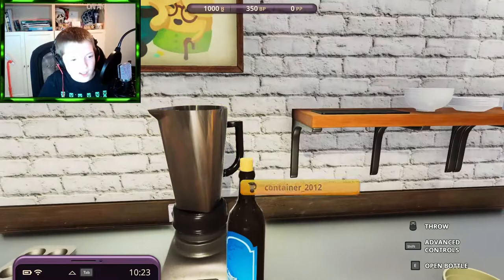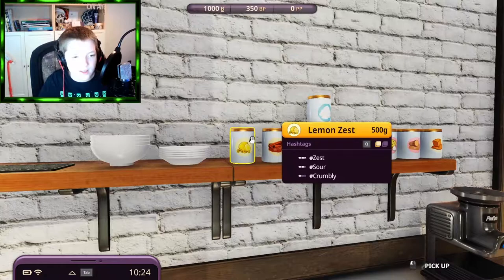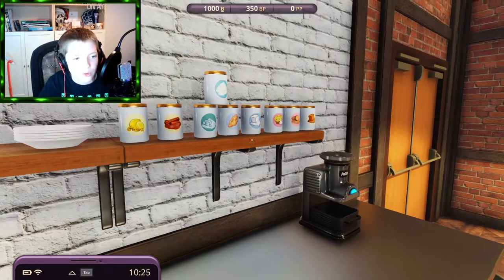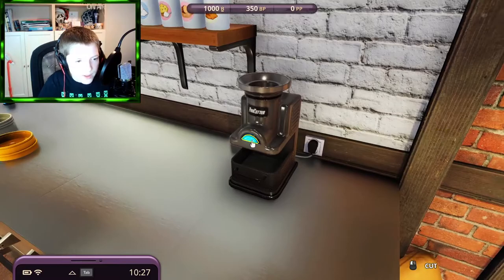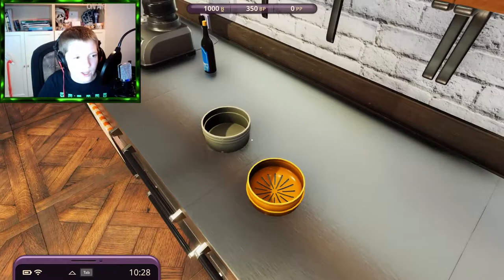Over here is all the canned or tinned stuff — lemon zest, cinnamon, starch, salt, sugar, baking powder, all that. There's also a pro cutter here. You need to put a container in it — there's a can. And there's a lemon squeezer over here as well.